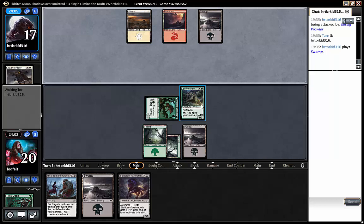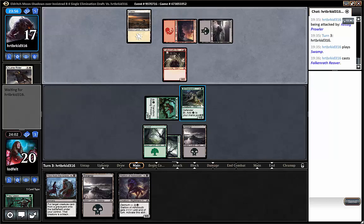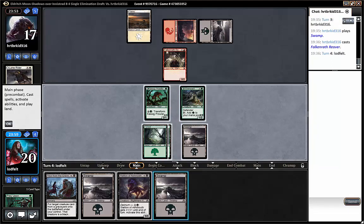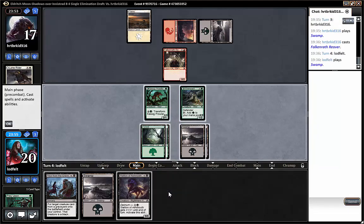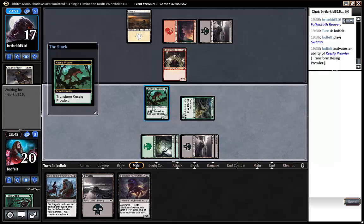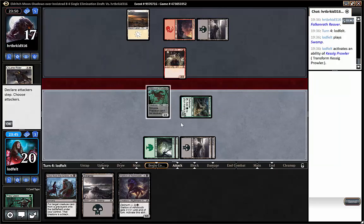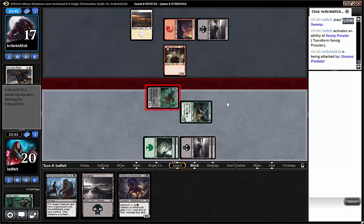We're playing against Mardu — it could be white-red splashing black removal, or black-red. It looks like white-red splashing black for removal. We have a lot of lands, but we could just go for the flip and have a really good attacker. Since we're not under a ton of pressure, I feel like that's fine, and if it dies somehow we can get it back later. We can still wait on playing the stallion.